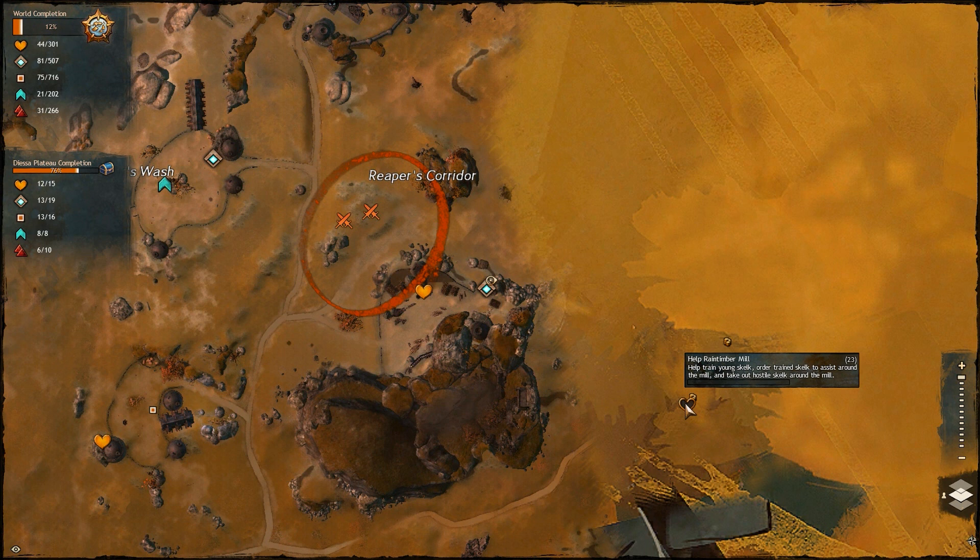The tasks are heart-shaped icons on your map. Each of these indicate a person that has something for you to do, and completing it will give you experience.